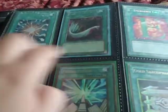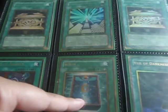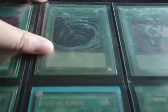Secret Super Poly and Secret E-Call. The Gold Stars and the Future Fusion are Gold. The Book of Moon is Korean. The Anime Controller is Ultra and so is the Mystical Space Typhoon, but it has a lot of play wear.